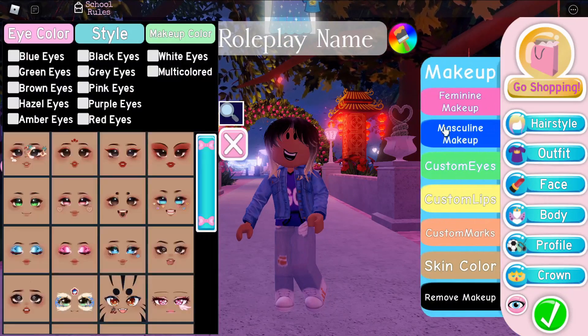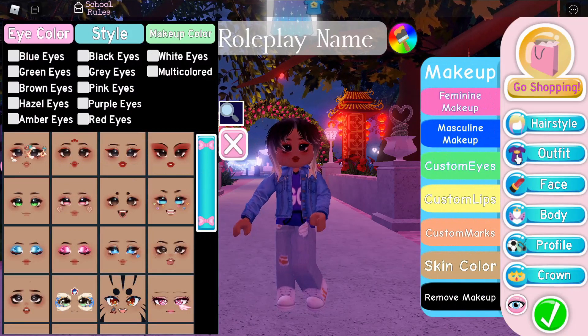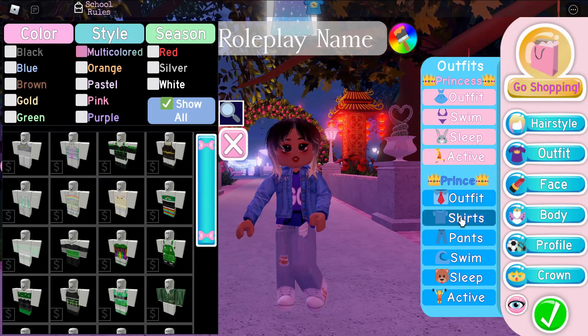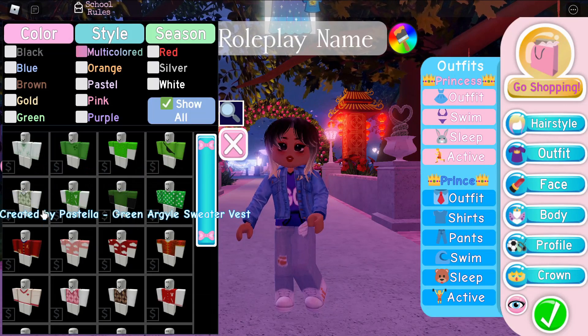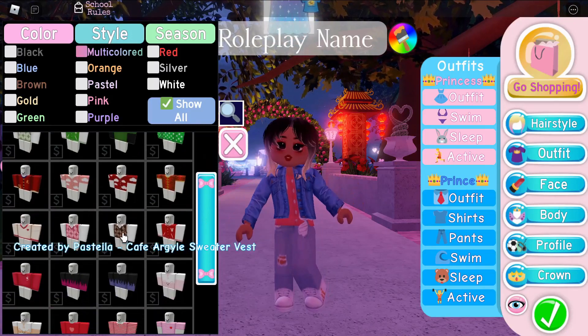We're going to take the other accessories off. Which face should we put on? This one looks good. And then I need to change my main outfit as well — it's mainly just the shirt I want to change, so maybe I can find something here, literally just like a plain-ish top.